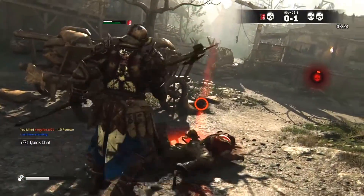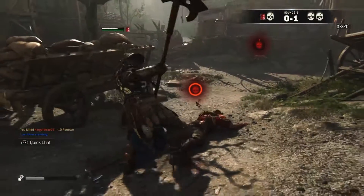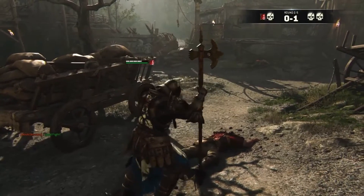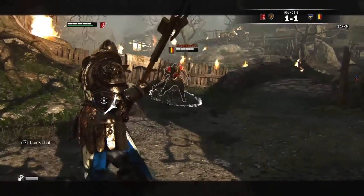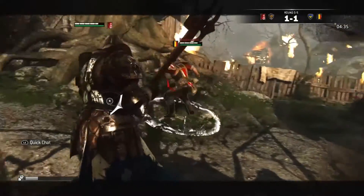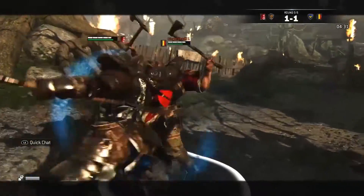In my opinion this means it's quite important to learn all possible combos with a hero — not just the unblockable ones. You will be a much tougher opponent if you're able to switch between different combos, and especially switching the direction of the attack within a combo. For example, doing a left light attack, right heavy attack, followed by a top heavy attack, instead of just pushing light-heavy-heavy from the same stance.